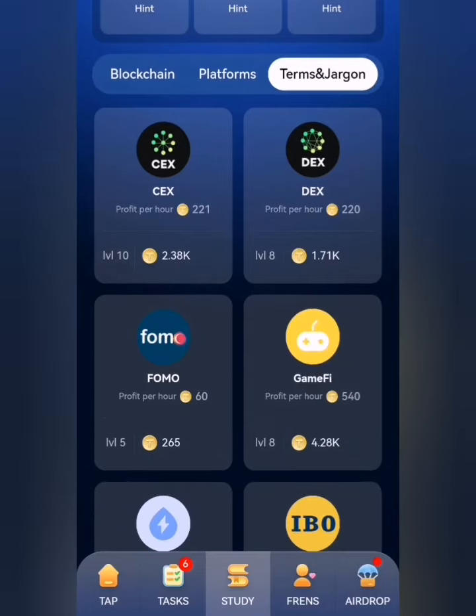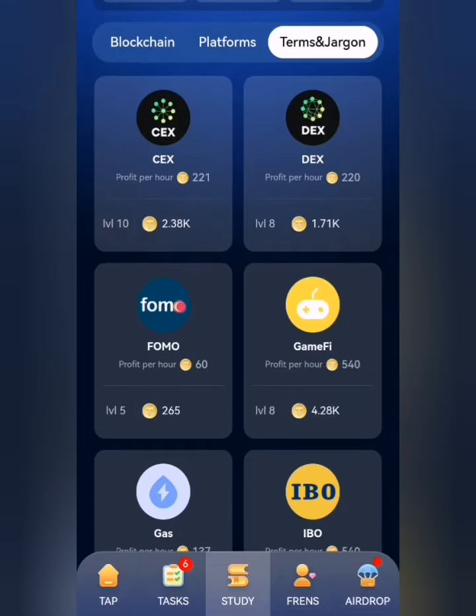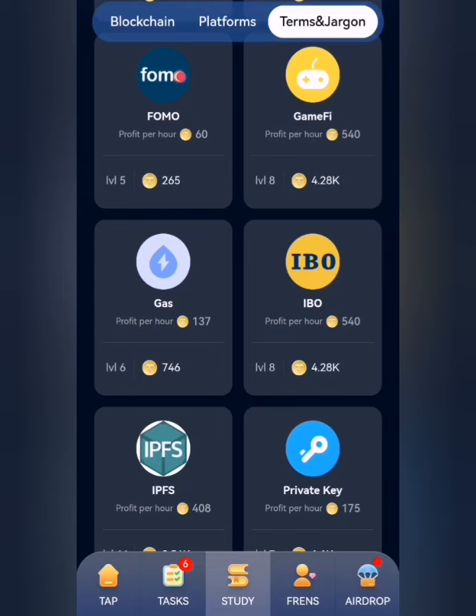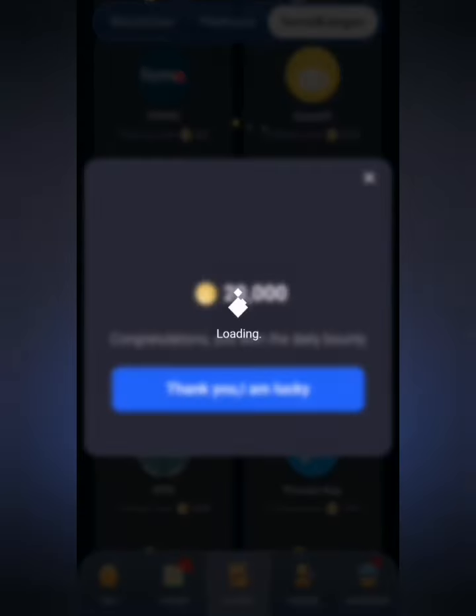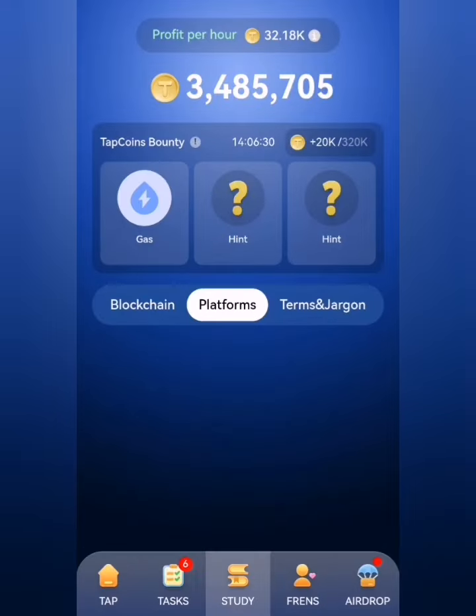The very first card for today is Gas, which is under Terms and Jargon. So we head down here and locate Gas. I'll take my time to scroll down one after the other, click on Gas, and go ahead. Then the next one is CoinCoin, and that is under Platforms.